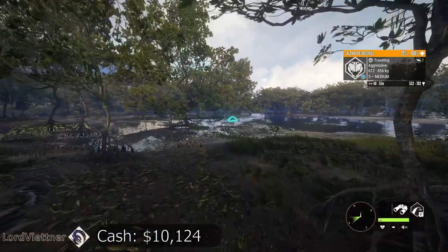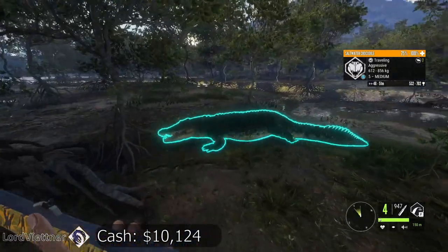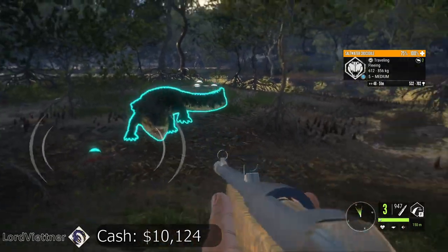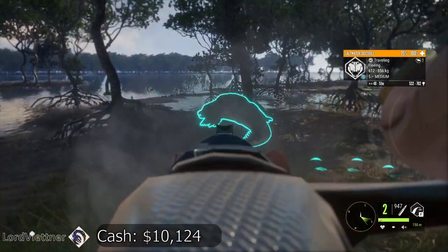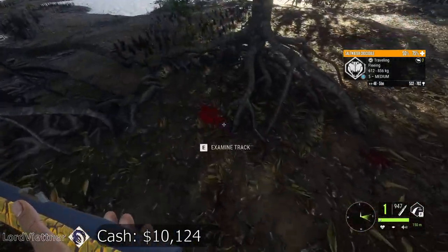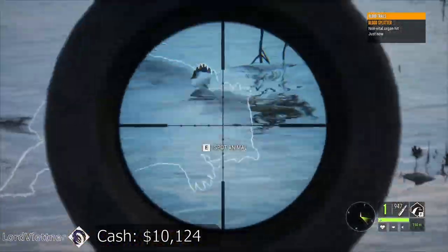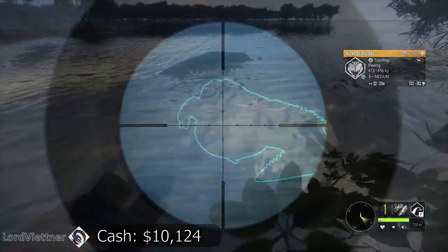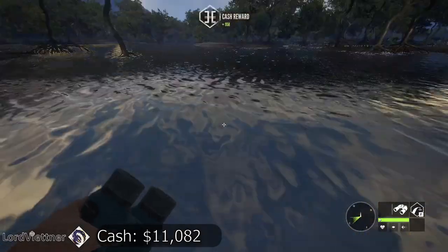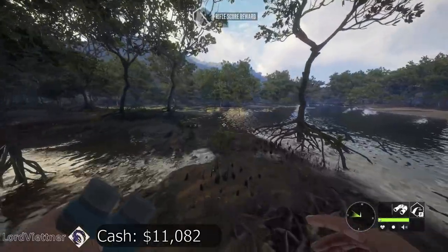Another aggressive one — this is the most I've ever seen go aggressive for sure. Just sidestep it, let him stop, then get a shot into the lungs. I don't think we got a vital right away but he will die relatively quickly. Let's pick this guy up — $900, because we shot him more than twice, which was probably a little unnecessary. But again you're still getting almost a grand even if you ruin it.